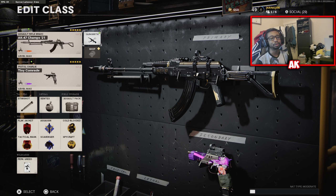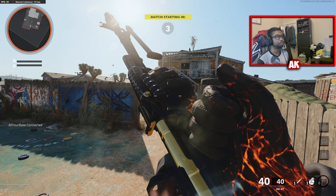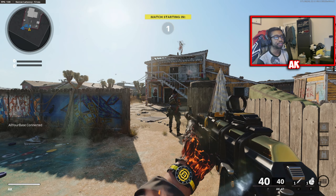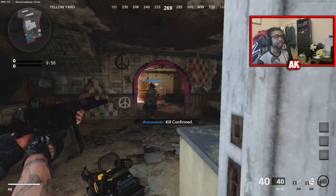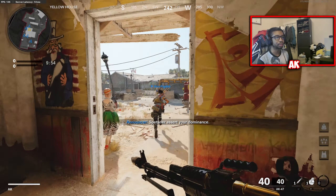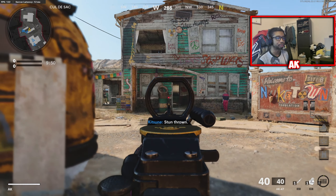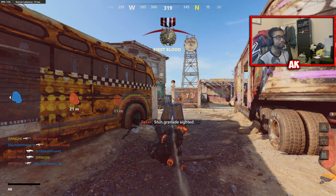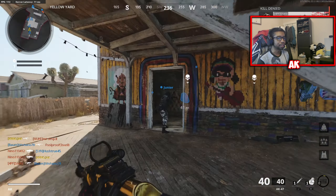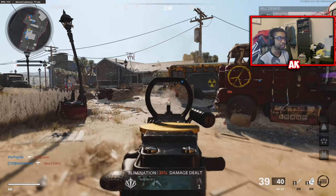Let me know in the comments box what you guys think about it. Let's go ahead and jump right into the gameplay. Alright ladies and gentlemen, we are now here in a pub match with the brand new AK-47's Call of Duty Champs 2021 bundle. Brand new Tracer Pack — let's get right into it. I'm pretty sure there isn't a single pro that actually uses this class setup, but let's give it a shot. I think this is the Task Force Barrel, so that's why the starting ammo is kind of trash here.